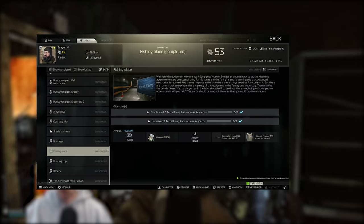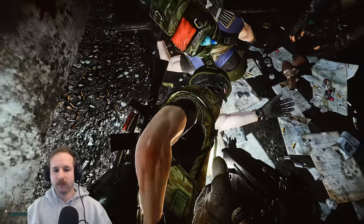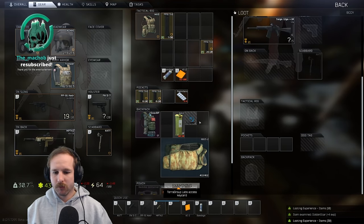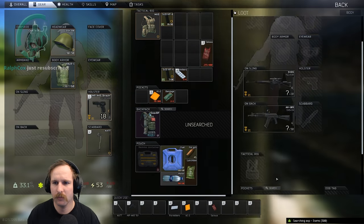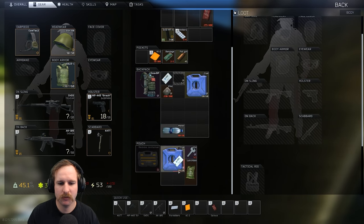Fishing Place. You're required to hand in three found-in-raid Labs key cards. You can get Labs key cards by killing any scav boss. They also spawn in the backpacks and pockets of scavs and have a very small chance of spawning in filing cabinets. There's also a chance of finding one in Shturman's stash on Woods. These need to be found in raid — you can't buy them off Therapist or the flea market.